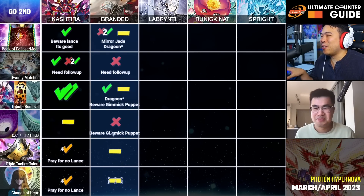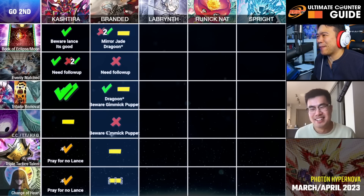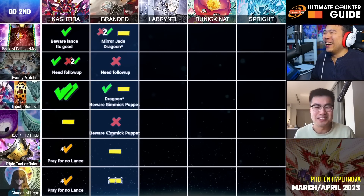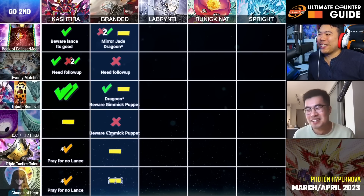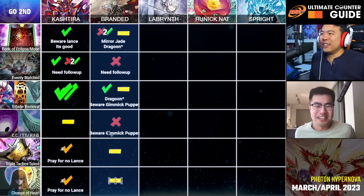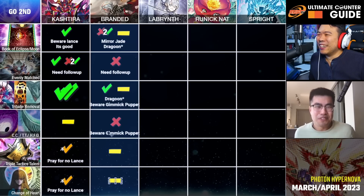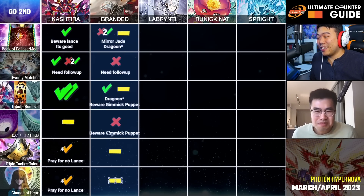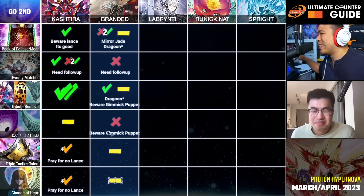I actually tried it out in my Kashtira — it stops level sevens, but I can overlay my monsters while Branded can't overlay theirs. It's the type of card where your opponent reaches across the table and reads it five times before the slow realization dawns that they don't have an out. As long as you can set enough cards to protect it — flip it up before Chimera comes — it's worth it. You have to protect it from Chimera, but it's very strong. It's in the going first category, so we'll talk about it more later.